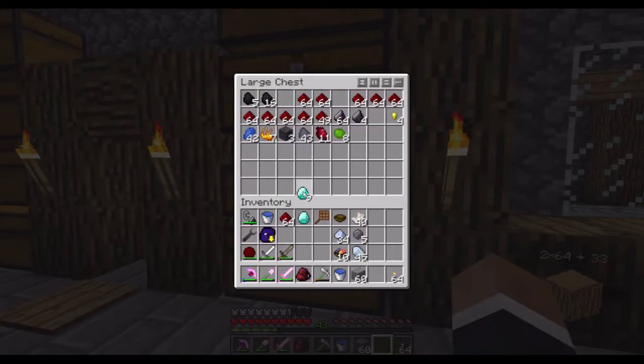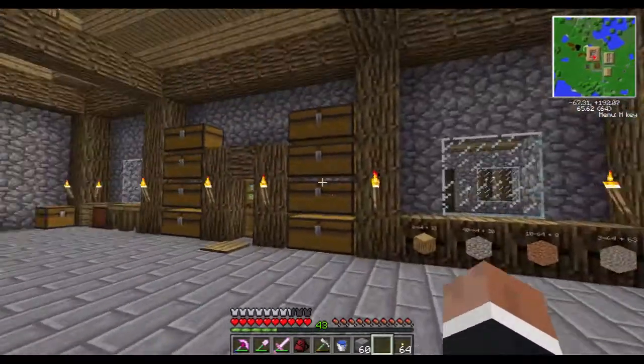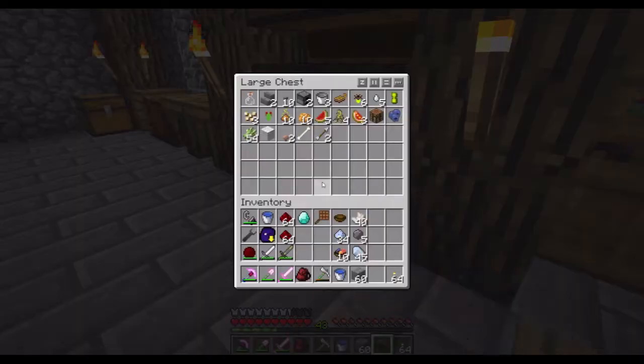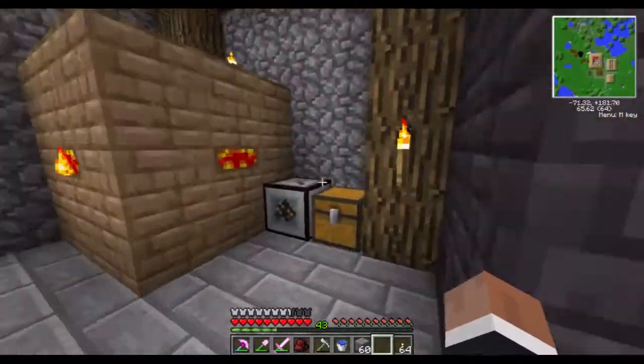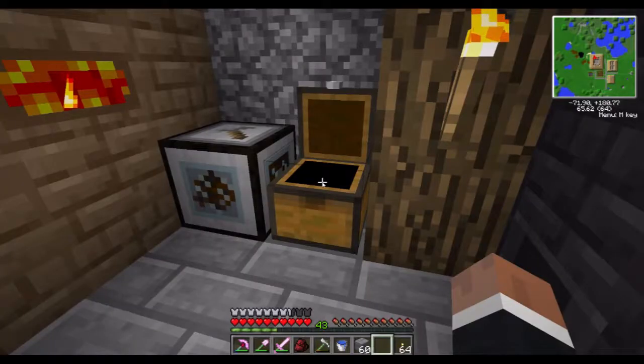I'm going to need a diamond — just one, I think. Might as well get that. We will also need a stick. I'm pretty sure I have one here somewhere. I updated Steve's cart and will no longer get these oak logs and stuff like that.